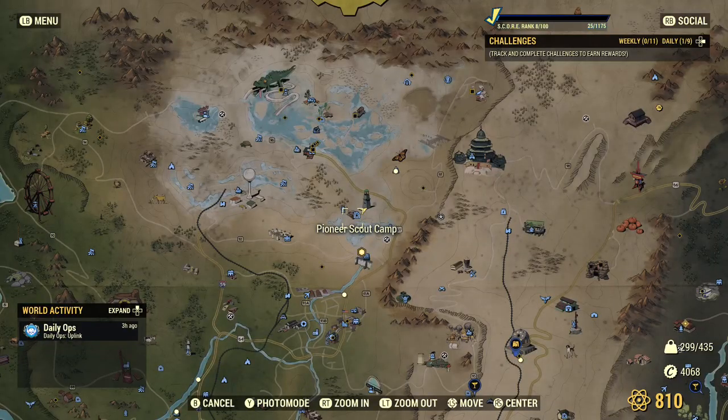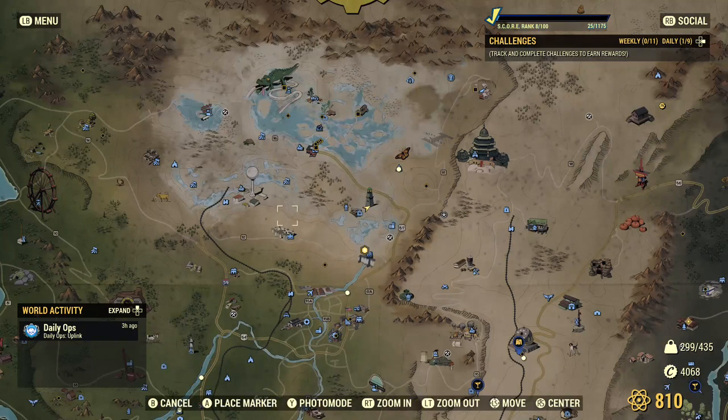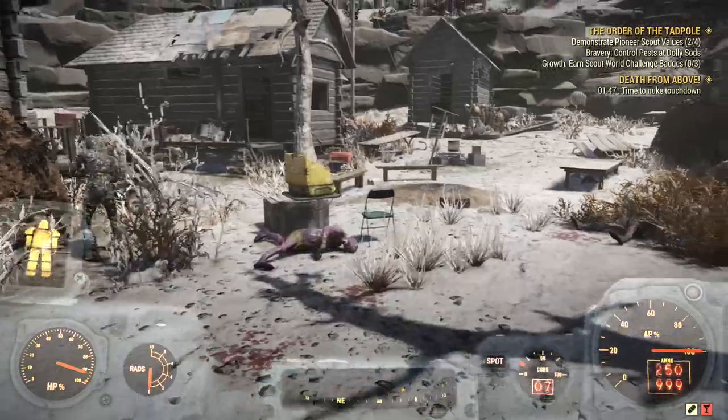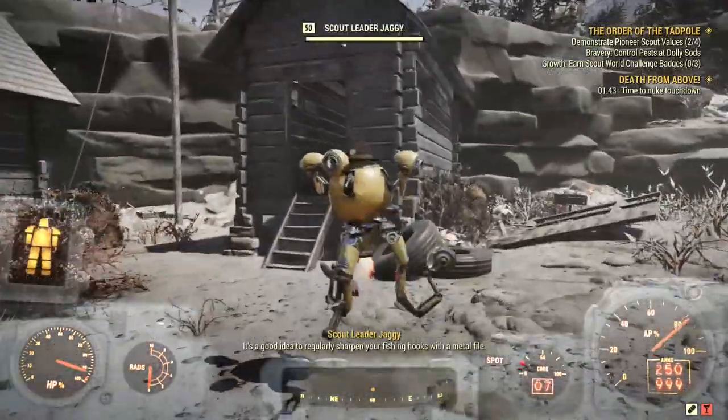For getting that, first thing first — you need to fast travel to the Pioneer Scout Camp, here on the map near Vault 76. When you arrive, you're going to talk to the Scout Leader Jackie.